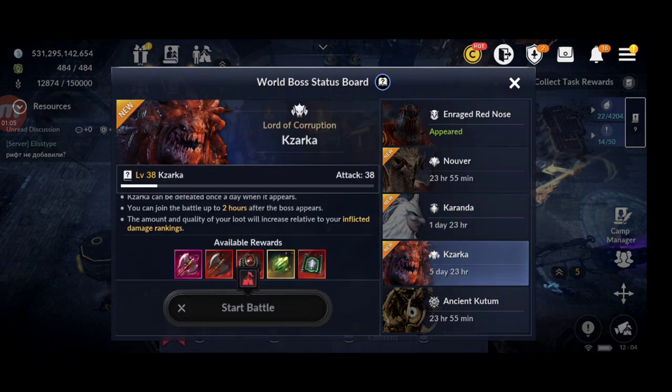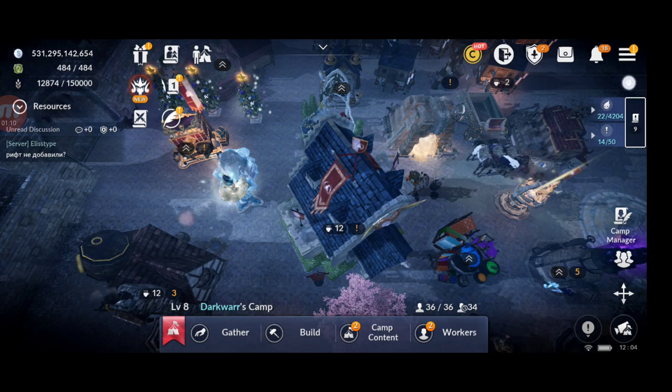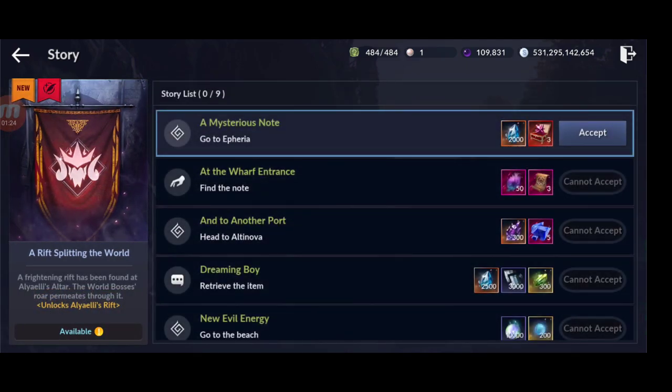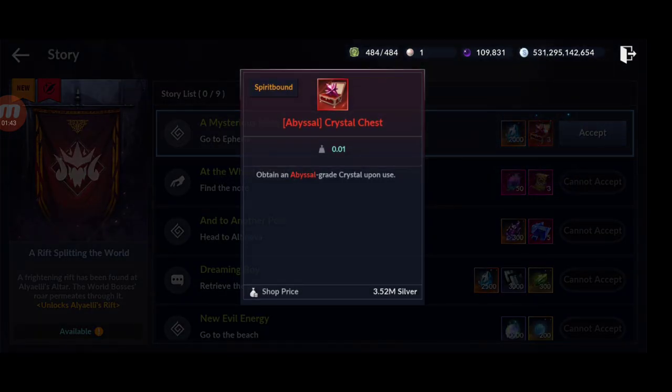You need to complete a series of quests for these three bosses: Nuvair, Karanda, and Xarq. The quest series is called 'A Leaf Splitting in the World.' You can complete it one time per account, and after completing it you can do those rift bosses — an improvement to the current world bosses. Only three are available right now.